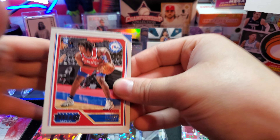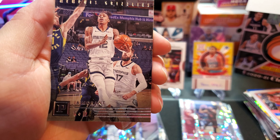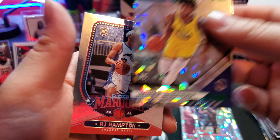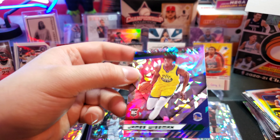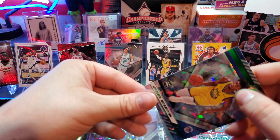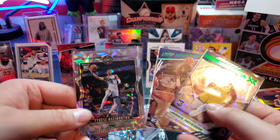All right, last pack guys. Tyrese Maxey, Kevin Durant, another Ja - and another green cracked ice James Wiseman followed up by an RJ Hampton. That's gonna do it for our first ever look at the Fanatics exclusive mega box of Chronicles. I'd have to say that was definitely a success right there.